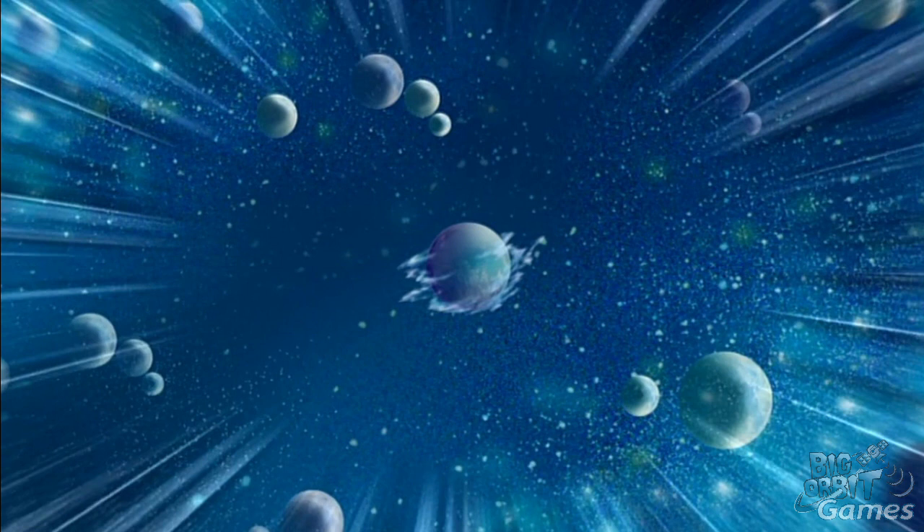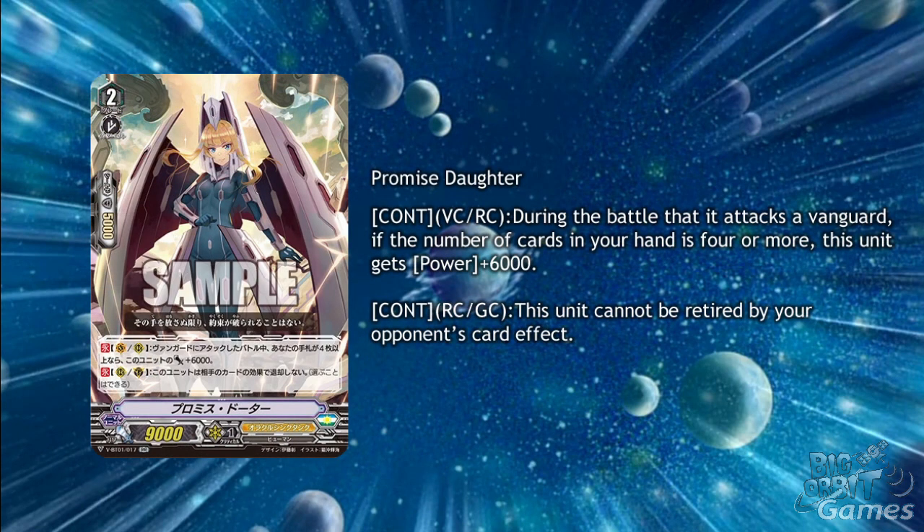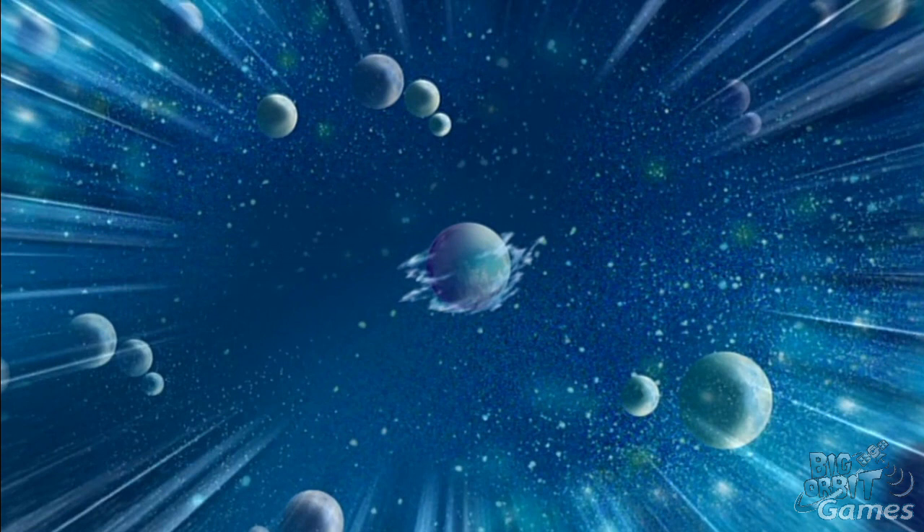Finally for Oracle Think Tank we have the double R Grade 2, Promise Daughter. Her first skill is Continuous, Vanguard Circle, Rear Guard Circle — during the battle this unit attacked a Vanguard, if the number of cards in your hand is 4 or more, this unit gets plus 6000 power. Her second skill is Continuous, Rear Guard Circle, Guardian Circle — this unit cannot be retired by your opponent's card effects. This will be really nice against Kagero, but it can still be affected by lock and paralysis, though it will be nice to have a strong reliable unit that can only be destroyed by battle.